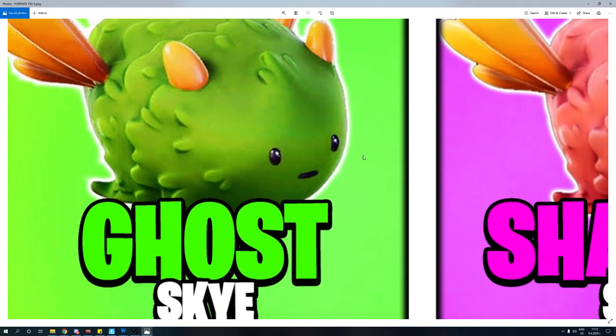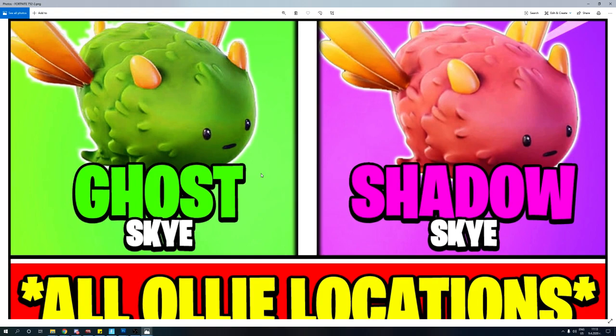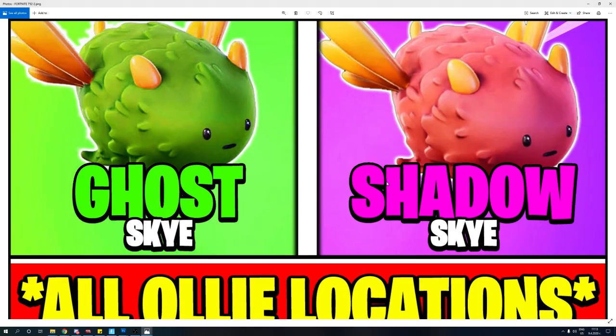If you don't know, this over here is Ollie — this one is the Ghost one, the green one — and Shadow is the one that's gonna be the shadow one. The skins they unlock are Ghost Psych and Shadow Psych.